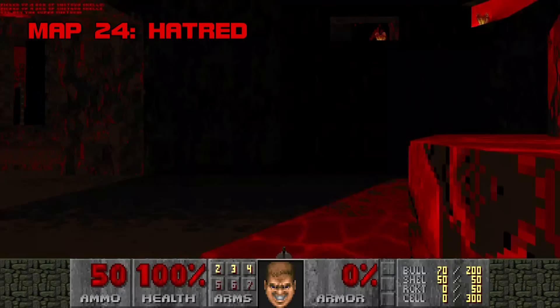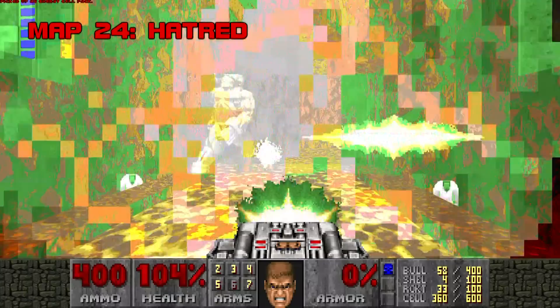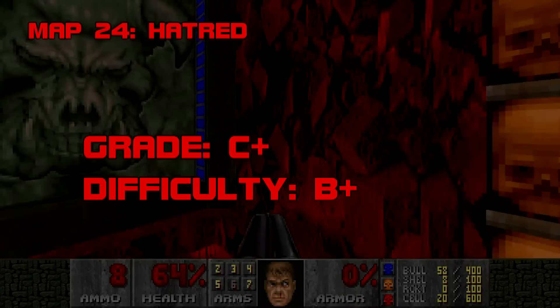Map 24: Hatred. Not to be confused with Requiem Map 23, Hatred is another very red hellscape full of segregated demon hordes. It's hard to know what to tackle first — with the hell knights, imps, and Cyberdemon, everything seems primed for an infight party, but it's harder to get one going than it would appear, especially with sniping mancubi who distract the hell knights and are a chore to take out. This Cyberdemon is a bother — dug in, very obstructive, and reluctant to infight. The packs of revenants are a welcome diversion, probably the only part of the map I really enjoy. Hatred doesn't do anything new visually and is more cumbersome than other episode levels. Grade C+, Difficulty B+.